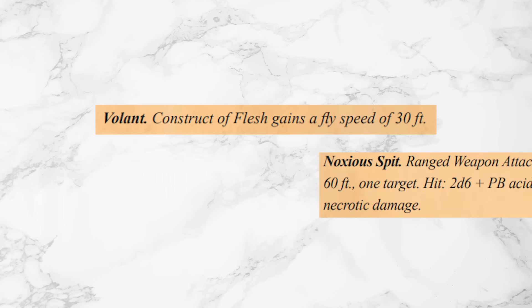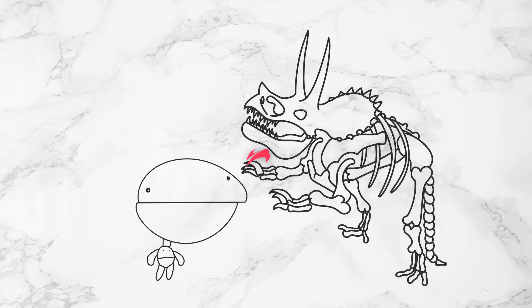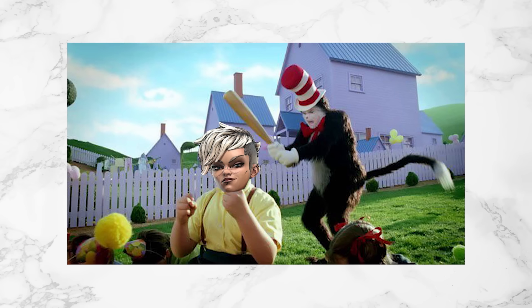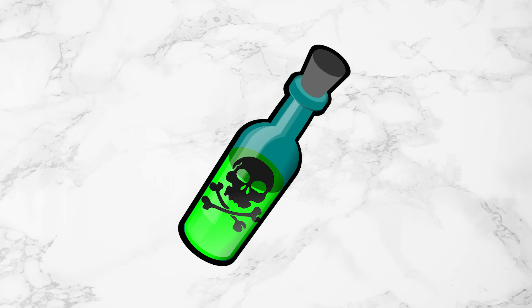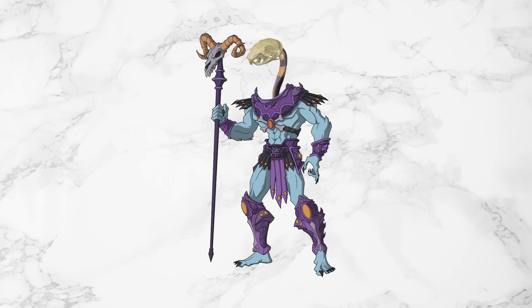Here are just a few fun combinations. You could combine Volant and Noxious Spit, which would give this thing a fly speed and a ranged acid spit attack. You could combine Nimble and Gruesome Claw, which lets it run faster and every time it hits a creature, they have to make a save or be frightened — basically a realistic Velociraptor. You could combine Arboreal and Vicious Bite: Arboreal gives it a climb speed and advantage on athletics checks, so you can grapple a guy, sink your teeth into him, and fill his body with poison. It's like a squirrel, a snake, and Skeletor combined to make a WWE wrestler.